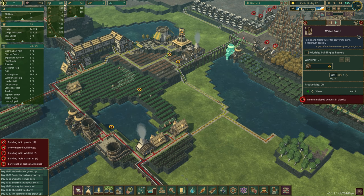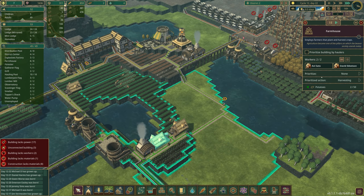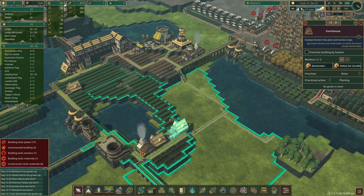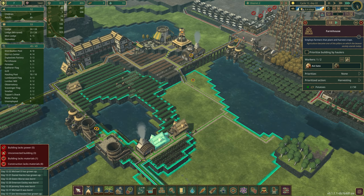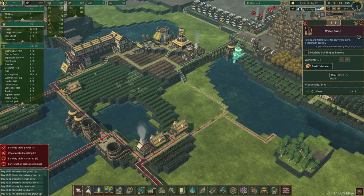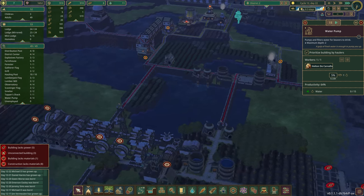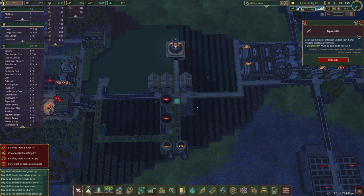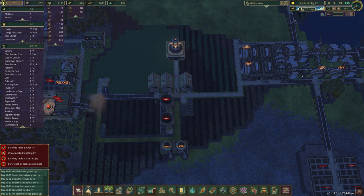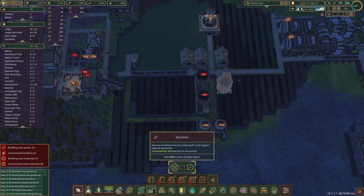I'm going to actually increase the number of working hours because we are desperate. Food is important, but water is significantly more important at this point. We're going to prioritize this by the haulers — our drought will be done in just a couple of hours. We have the ability to have another explosion with no beavers close by — boom, feeling good about that.